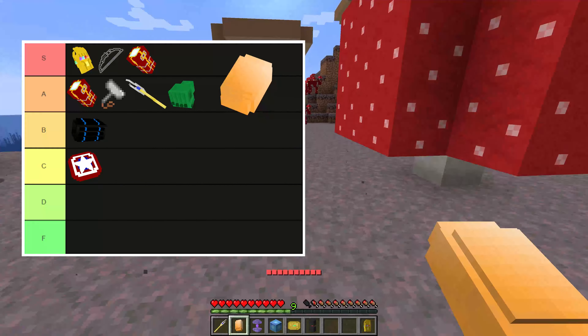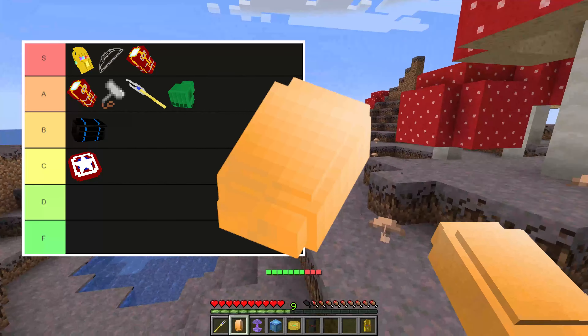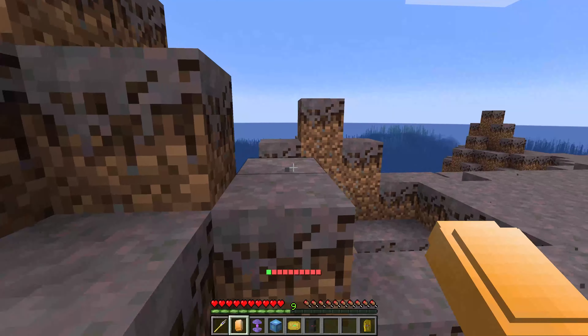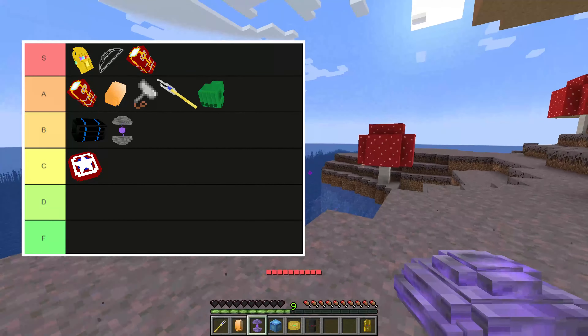The Soul Stone is pretty good. I was going to say S tier on its own, but since it's purely a healing item and not offensive at all, it won't help if you have no weapons. The cooldown is also pretty long. So I'll say A tier, maybe high A tier — healing is just so useful and powerful.